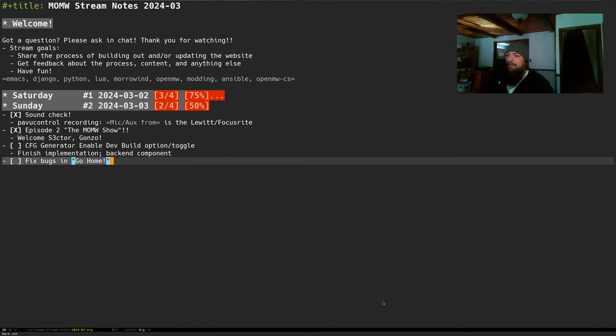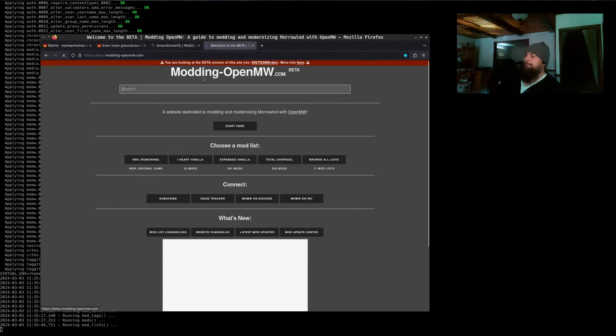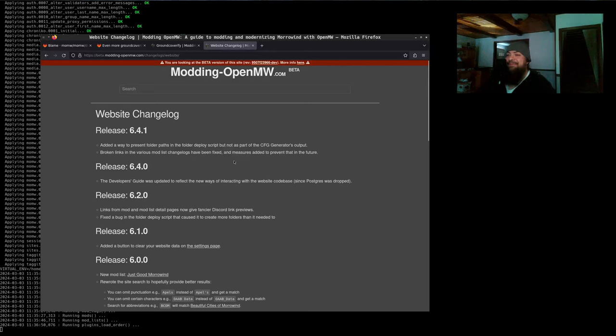I definitely want to get to the dev build toggle because I'm starting to get the itch to finish this one up. I want to play the game. The last time I tried to play I was like — NPC schedules, we can do better. Technology changes: OpenMW changes and gives us more knobs. And so I can't help but start thinking, we've got more knobs to play with and we want to turn them all at the same time.